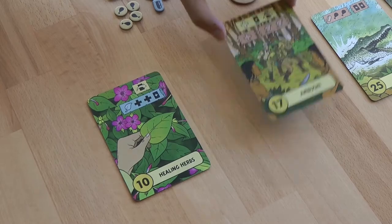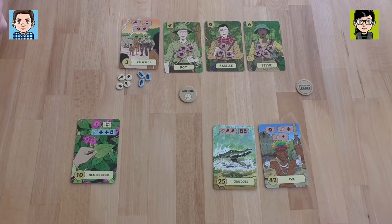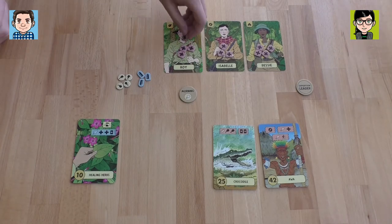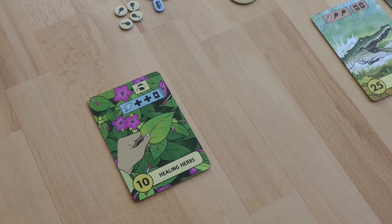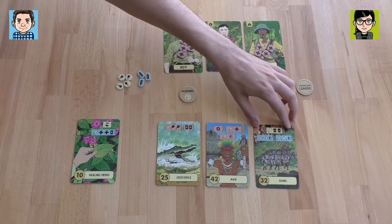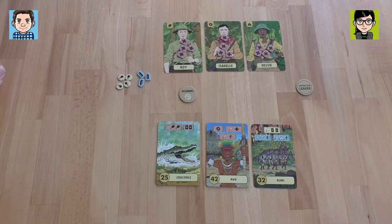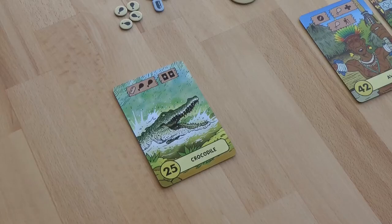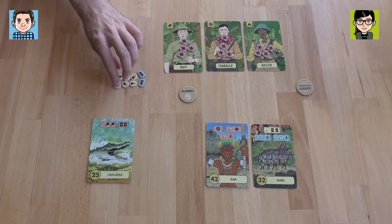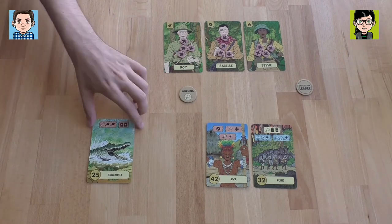We get a random card added to the end of the pile — let's see if we're lucky. It's ruins, nice. Then we go to the crocodile — he looks pretty nasty, but we need food. We're going to shoot the crocodile: use an ammunition and get two food. Ammunition is pretty precious — you don't find it randomly in the jungle, as the designer said.